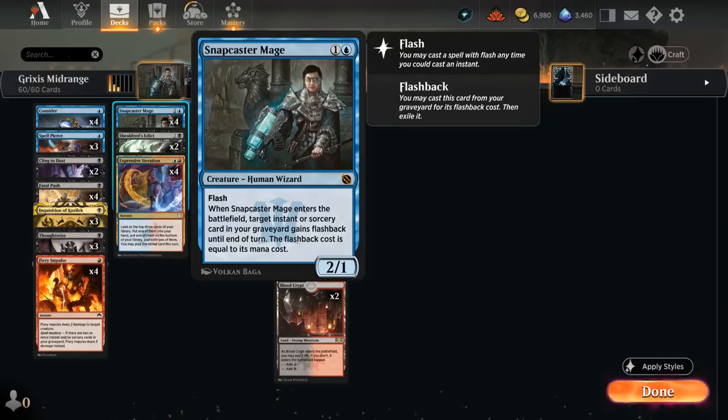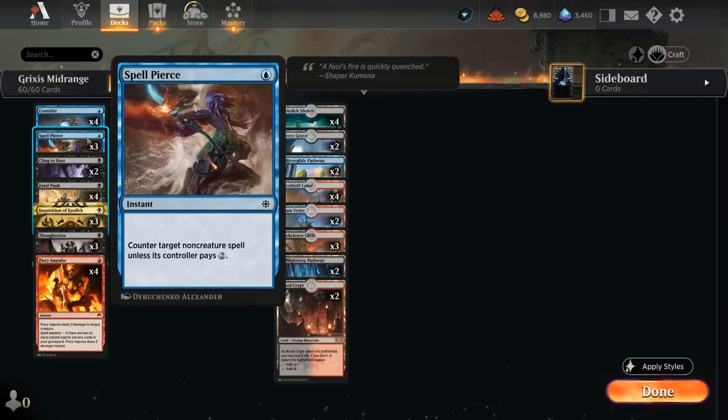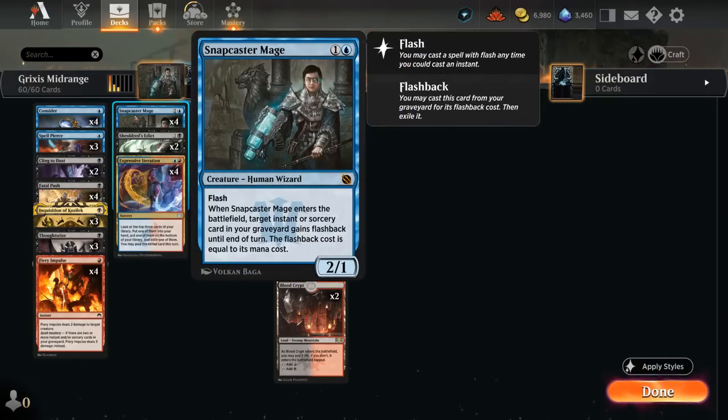The two-mana 2/1 wizard has flash, and when it enters the battlefield, target instant or sorcery card in our graveyard gains flashback until end of turn, and the flashback cost is equal to its mana cost. So this can give some of our cheaper spells a second lease on life. Our deck is filled with a ton of cheap interaction including removal spells for creature decks, as well as ways to interact with non-creature spells, making it quite versatile. Our answers to non-creatures include three copies of Spellpierce as our only counterspell. It can counter target non-creature spell unless its controller pays two mana, and in a format as fast as Historic where curves tend to be quite low, Spellpierce is just as effective as some of the harder counters, and keeping up a single blue is much easier than keeping up two mana — also easier to flash back with Snapcaster when needed.